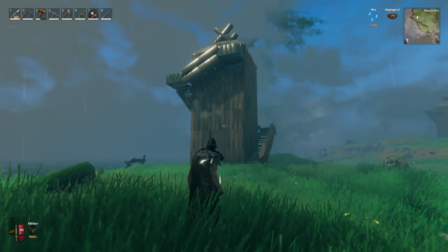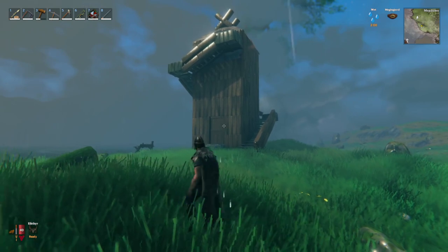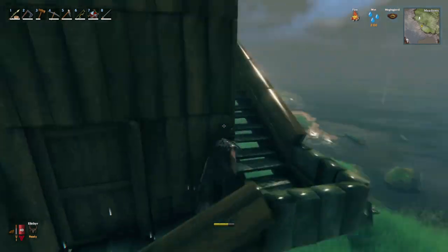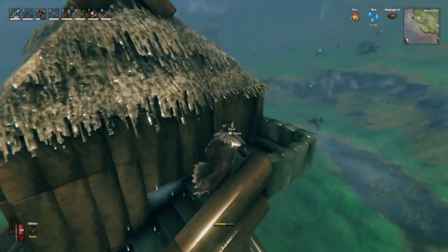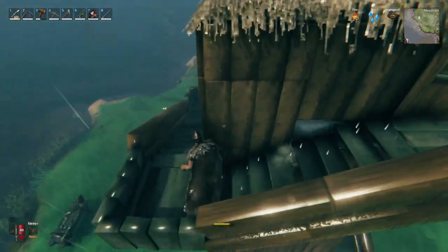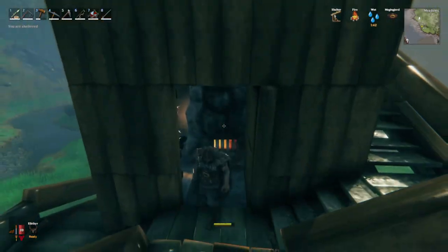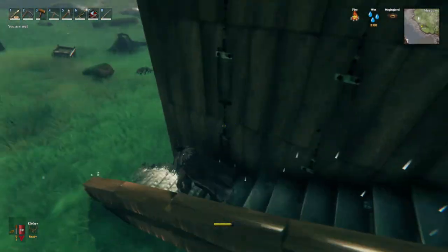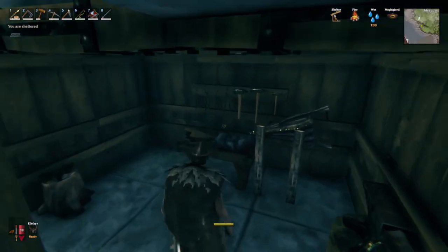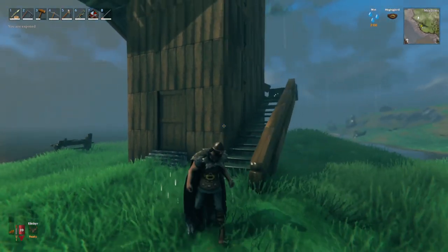We are here today in Valheim to go over how to make this very ugly smelting tower. If you are interested in building a very tight and compact system for smelting and processing ingots and ore, and you'd like to get this all built on just a 3x3 square — charcoal kiln, smelter, and forge workshop — in as tight a space as possible. You will need access to stone cutting and iron beams for this build.